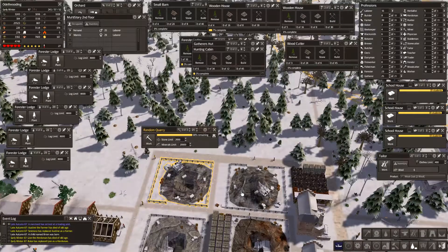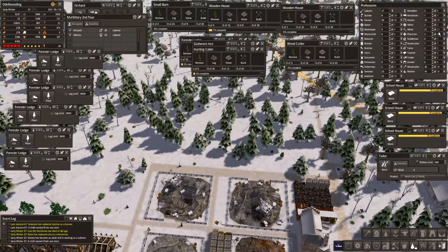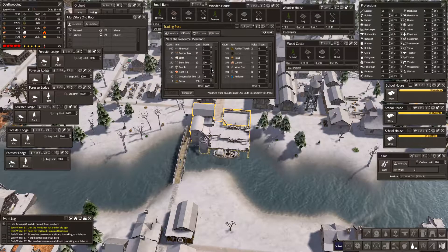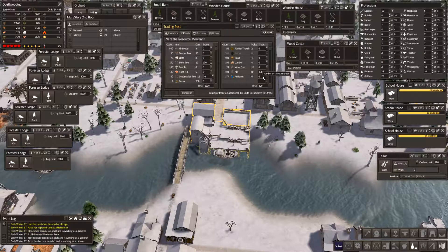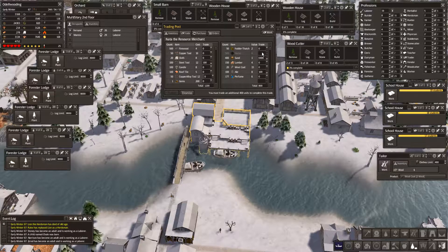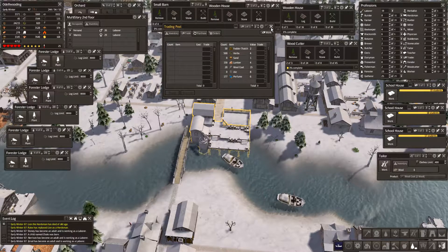I don't want these to go too quickly, so I'll probably keep them at a lower level. We have our miners completely maxed out now. I will like to buy some of these. I'm going to make sure we get some of our stuff up here. We probably have tons of sand, so why not just get rid of that? And so now we have some tools.